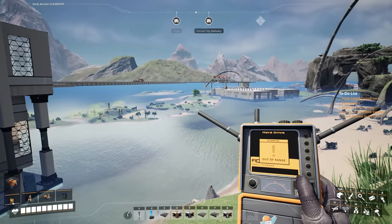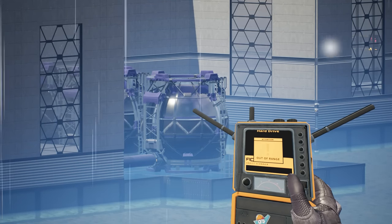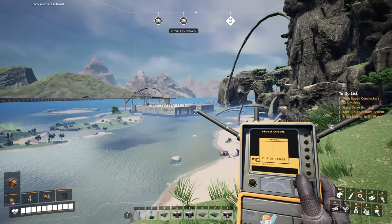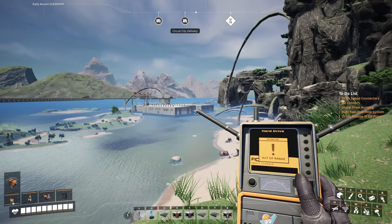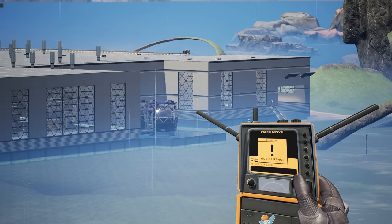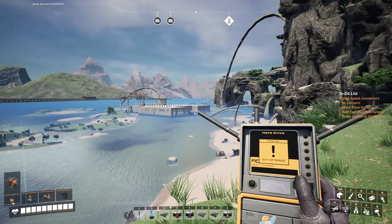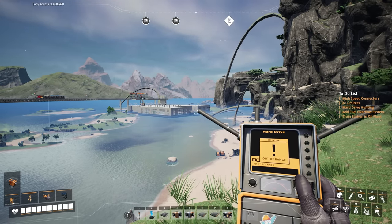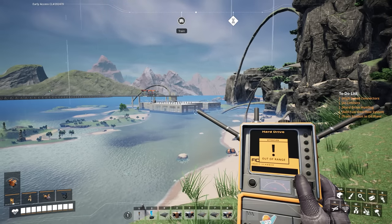I'm going to go hard drive hunting and probably try to cut through it a bit so it's not just me walking around for ages. I've been up in the desert before but the center of the map I've never walked around and I have no idea where the hard drive locations are. Also, a lot of people ask about the fuel overflow situation — I've mentioned this so many times that this is temporary and I'm going to get refineries in there to make fuel and increase turbo fuel production. I appreciate people saying that, it's the obvious solution.